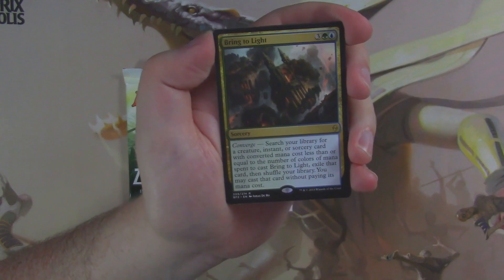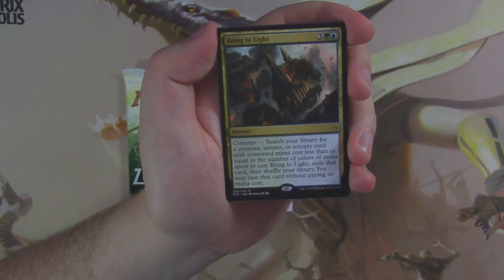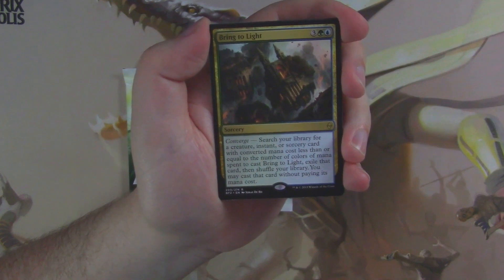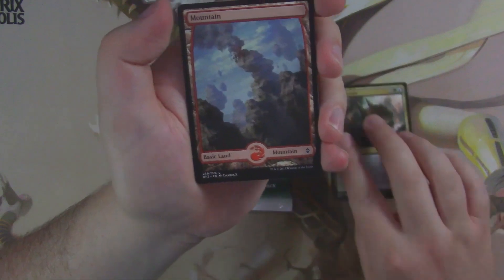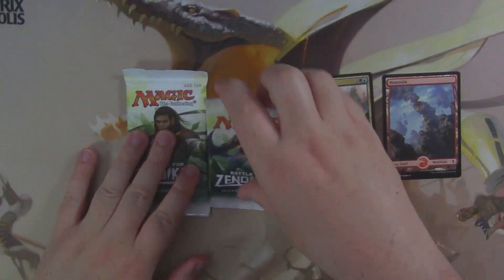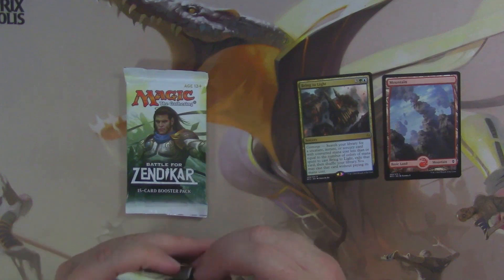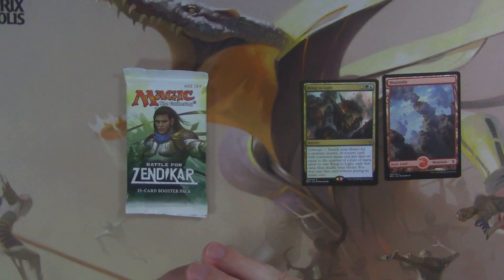Bring to Light is a five mana converge spell that searches your library for a creature, instant, or sorcery card with converted mana cost less than or equal to the number of colors of mana you spent to cast it. You exile that card, shuffle your library, and may cast the card without paying its mana cost — so essentially a five cost card for five mana out of your library, provided you have every color. I bet this card could be pretty cool in Commander.